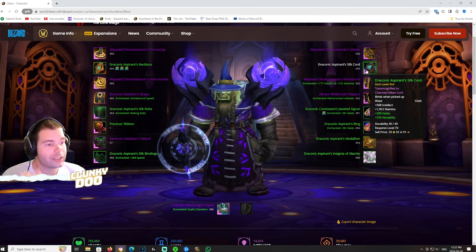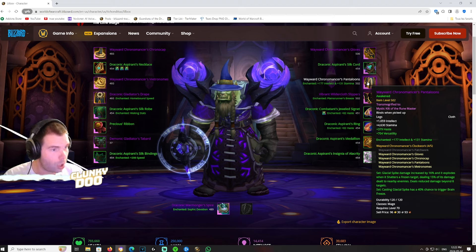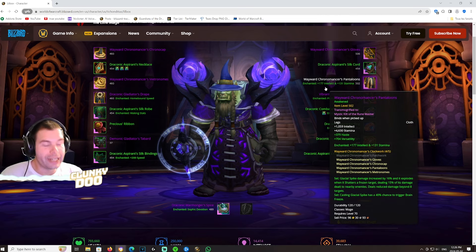For your waist, get a belt with Haste and Versatility. You'll also notice that the reference character is running Wayward Chronomancer's Pantaloons, which are Awakened — just like the gloves. However, you can't get two Marks of Mastery, so the only way to get a second piece of Awakened gear is to kill an Awakened raid boss or loot it from your weekly Great Vault. Every week you get one charge at the Revival Catalyst to convert one conquest piece into a tier set piece, so just wait one extra week to get the pantaloons too.